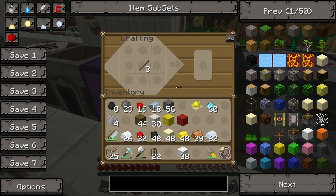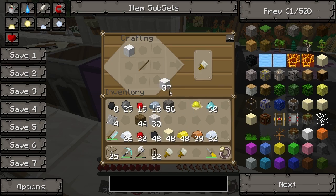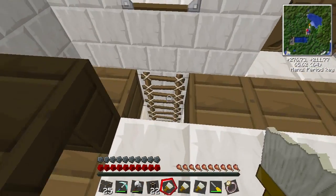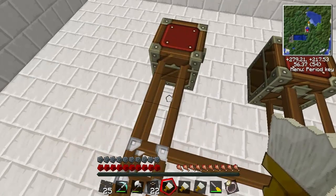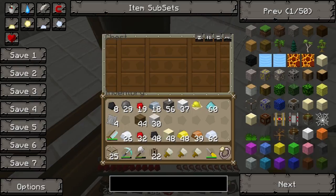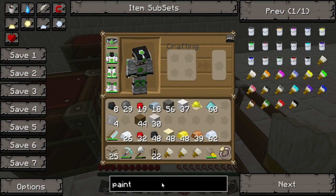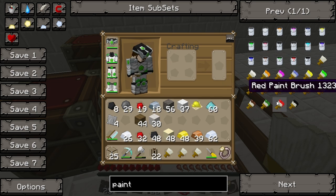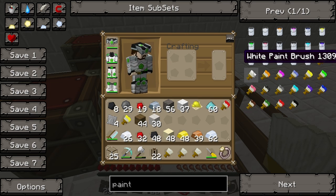So if we take these different ones and try to remember which they are - that should be red, yellow, and then white. Then you right-click on the pipe. This is a bit bugged I think - let me have a look at the paint. This is what we need for the colours. So we have red, yellow, and white - and you can paint the tubes.